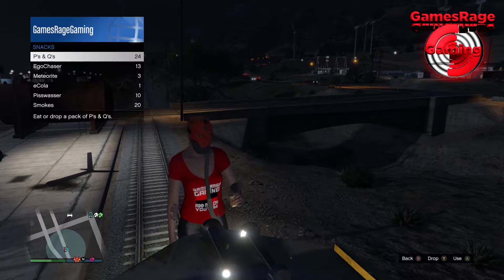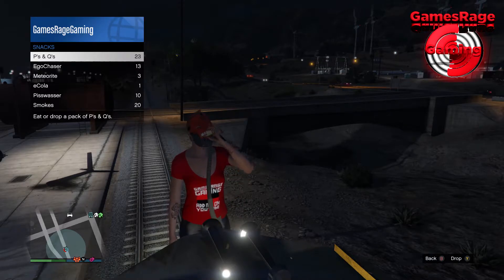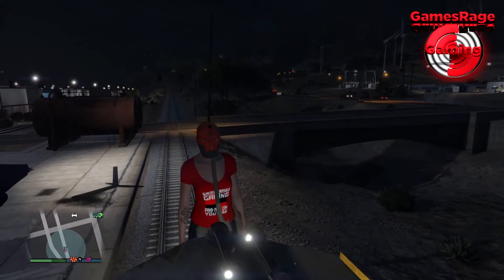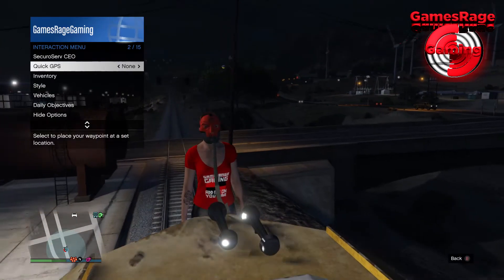The tip to doing this is: as soon as you've eaten the snack and you see your arm going down, just press start on your controller and it will glitch you straight into the train.